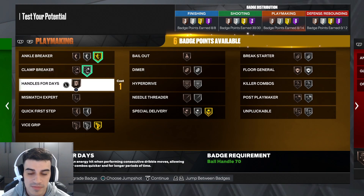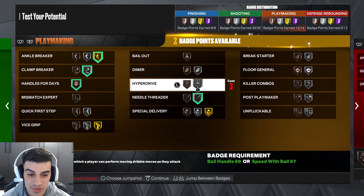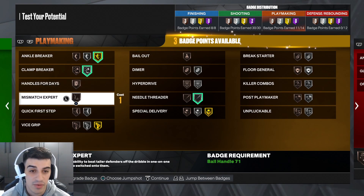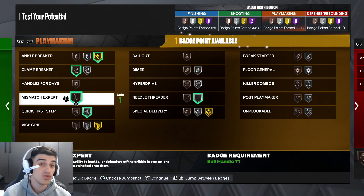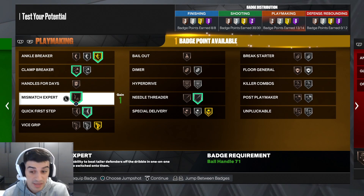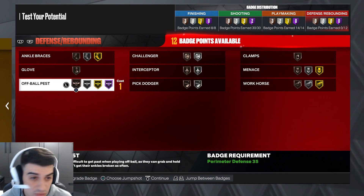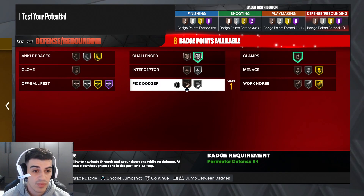On the playmaking side, you get Gold Ankle Breaker and Silver Clamp Breaker on a pure sharp. You can get Handles for Days, Special Delivery, Needle Threader, Hyperdrive, or Dimer — it's really up to you. You also get Silver Quick First Step. If you sacrifice the finishing, you can upgrade your playmaking to get Gold Quick First Step and Needle Threader, but I'm cool with the finishing badges.